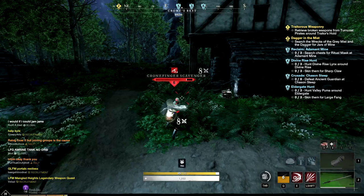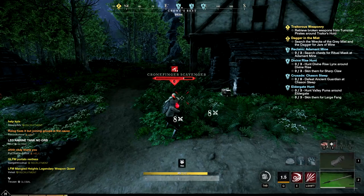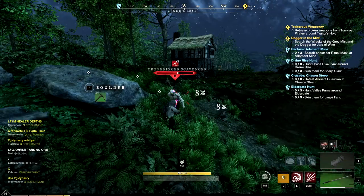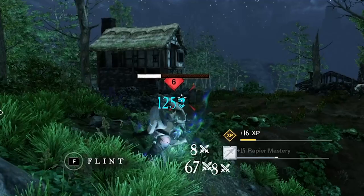Tondo's bleeds can stack up to three times, and each time you apply a new bleed the previous bleed timer resets, allowing you to do a lot of damage over time. This pairs really well with the next ability, Flourish and Finish — the first stage knocks back enemies, and if you left-click it activates the second stage, which lunges forward and causes all your bleeds to do extra damage all at once. If you have a lot of bleed stacked up, this is going to cause you to do a lot of damage.